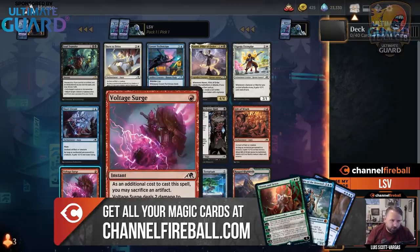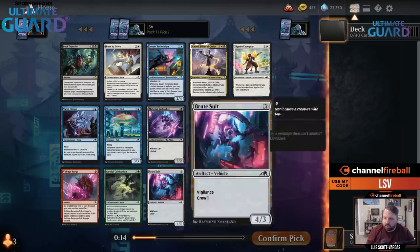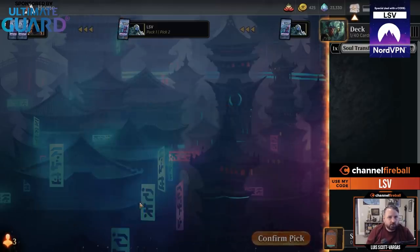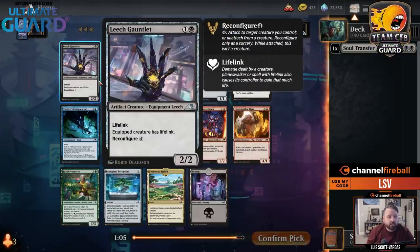Voltage Surge is maybe one of the best commons — or it is one of the best commons, maybe close to being the best. I'll keep a Reckoner Raid in mind; I love the aesthetic, the rat biker gang. I'm going to take Soul Transfer though — that one's fairly easy. I like Leech Gauntlet a lot: 2-2 Lifelink for two. It trades off early, then you can equip it late and get a lot of value.